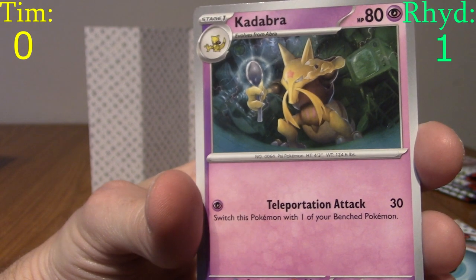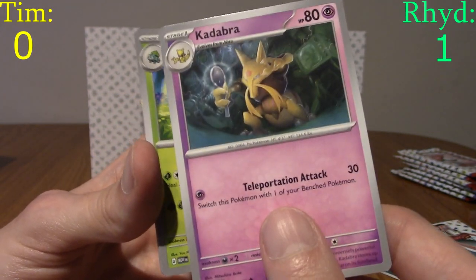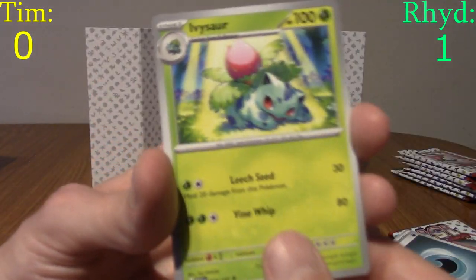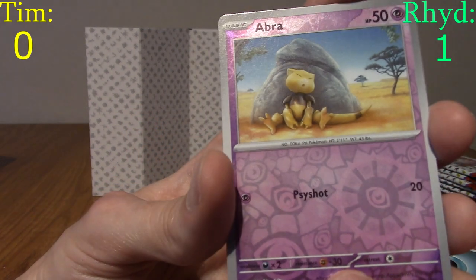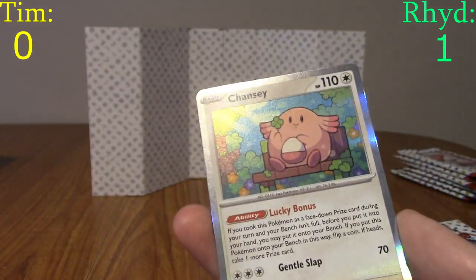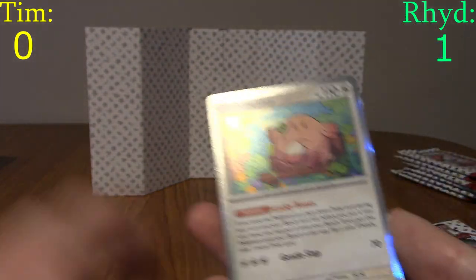For those not in the know: due to so-called psychic Uri Geller, Kadabra was banned from essentially any merchandise since around 2001. This is the first appearance of Kadabra in a long, long time. Also in this pack: Ivysaur, a reverse Abra, a reverse Gloom, and a holo Golem — though I pulled the reverse holo version. You can get reverse holos of regular holos. A very good pack overall. Now it's actually over to Tim.